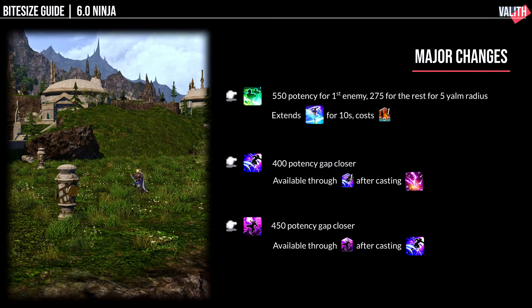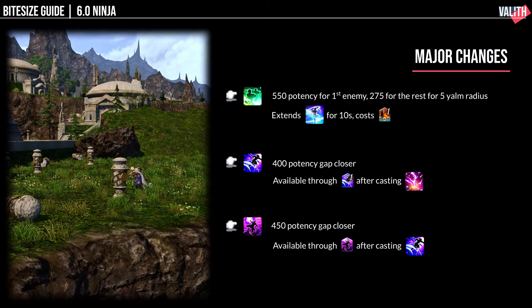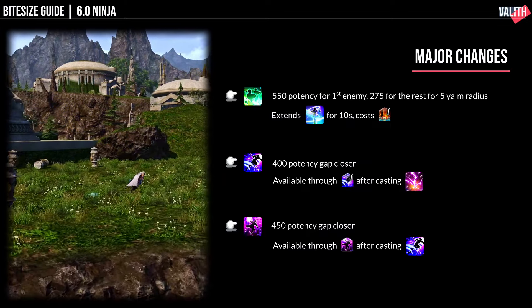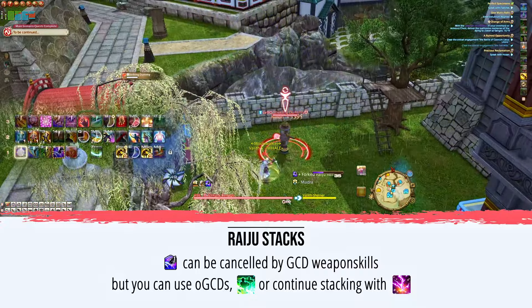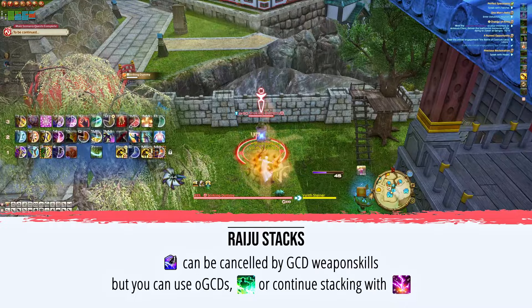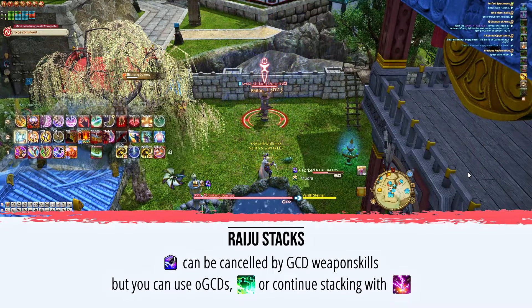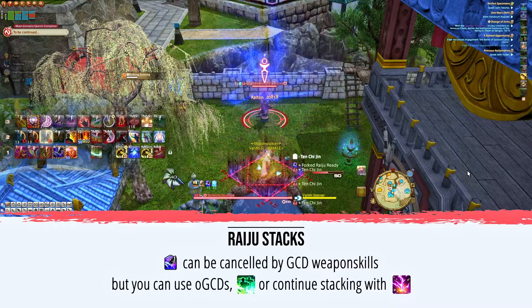There are also Forked Raiju and Fleeting Raiju, which are 400 and 450 potency attacks respectively that are also gap closers. After you cast a Raiton, be it a manual cast or the Raiju from Tenchijin, you will gain a stack of Forked Raiju ready, which allows you to use Forked Raiju. Once you've used Forked Raiju, you will gain Fleeting Raiju ready, allowing the use of Fleeting Raiju. These stacks can be lost if you activate any of your weapon skills combo, such as Spinning Edge, Gust Slash, and Aeolian Edge. You can activate any OGCDs and Phantom Kamae Tachi without losing the stacks. Therefore, when faced with a situation where you cannot gap close, try to use Phantom Kamae Tachi if available, or if not, continue stacking Raiju stacks with Raiton or Tenchijin.